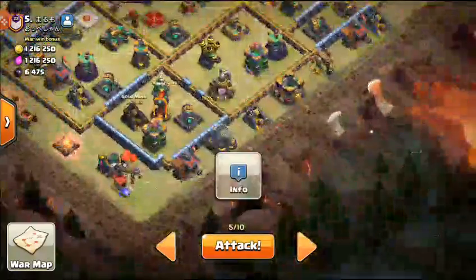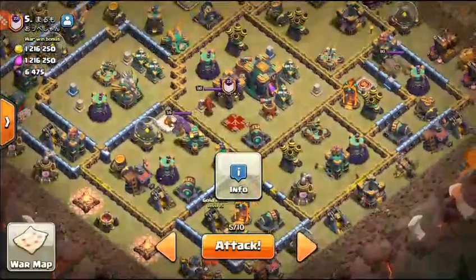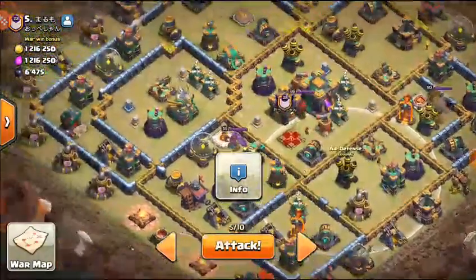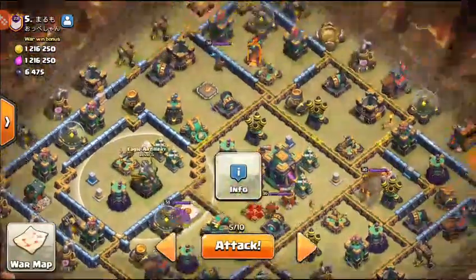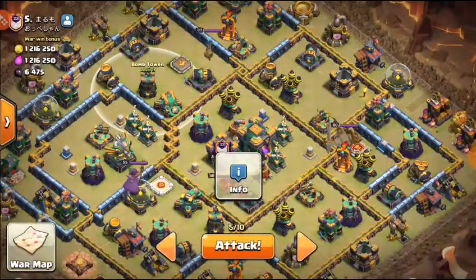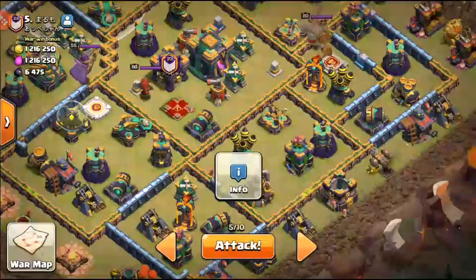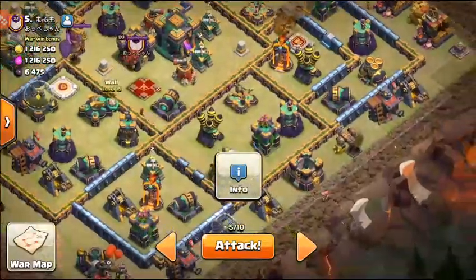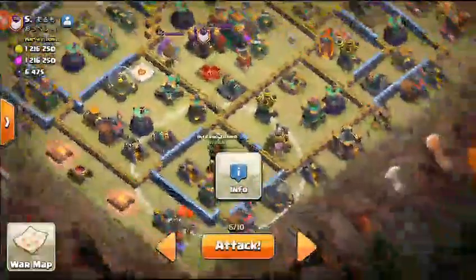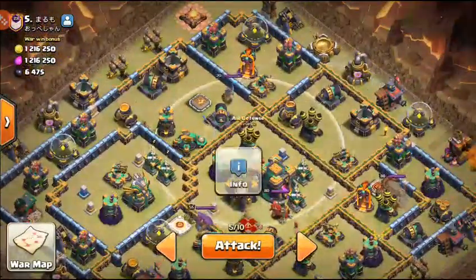I'm using the ice column, wall breakers, and normal wall breakers as backup. If I do get the scatter, I'll still come for this area because I probably won't get that air defense. Then I can go directly lalo on top of the Eagle and use the Warden's ability over the scatter — it depends on what value we get with our blizzard.